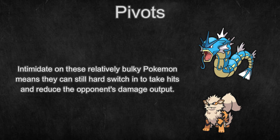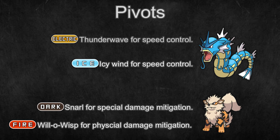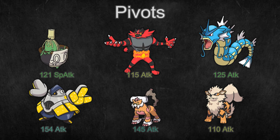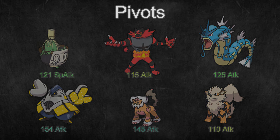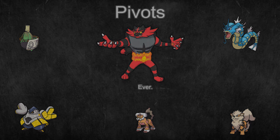Pokemon like Arcanine and Gyarados don't have access to a pivot move, but they do offer support with repeated Intimidates and moves like Will-O-Wisp, Snarl, Icy Wind, or Thunder Wave, and they also have decent damage output. The Pokemon in this category also usually have at least a decent Attack stat and attacking moves, which gives them a really good amount of versatility to keep up damage pressure when needed. These Pokemon really don't have any significant weaknesses since they offer so much and are so versatile.